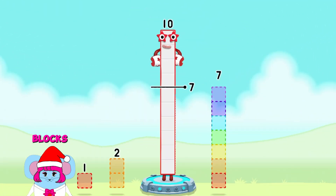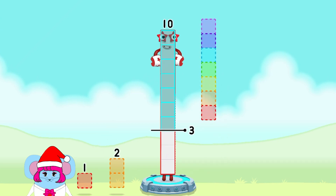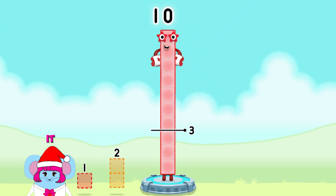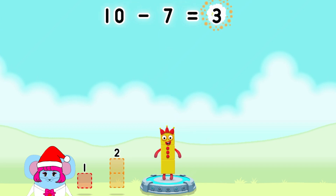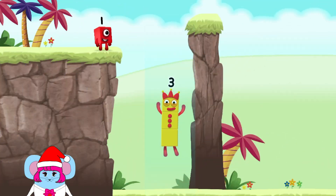Take Number Blocks away from 10 to leave 3. You cracked it! 10 minus 7 equals 3. Yes!